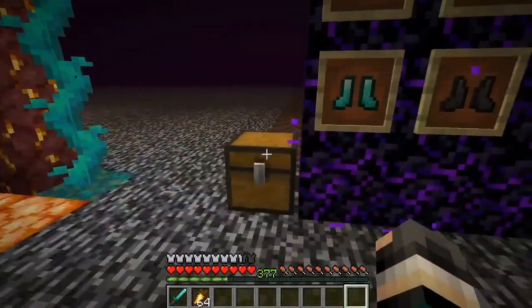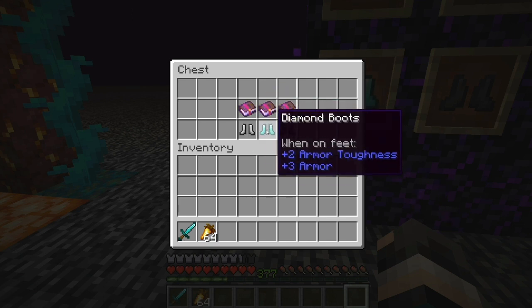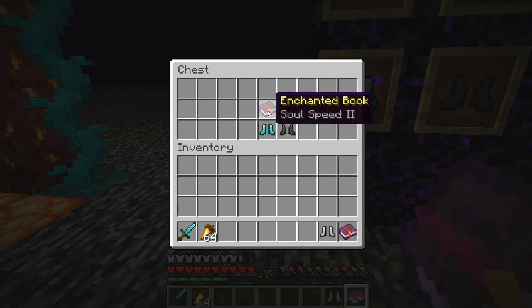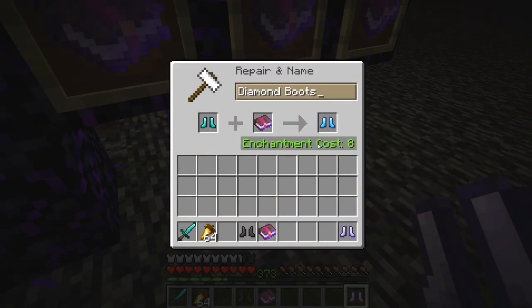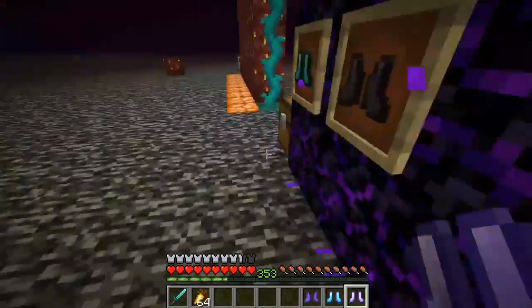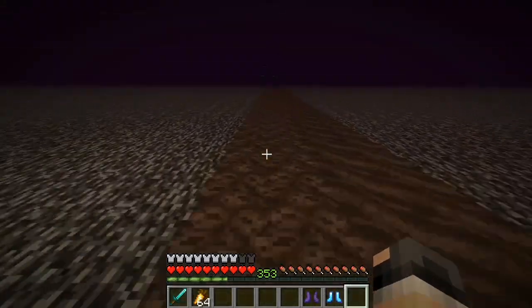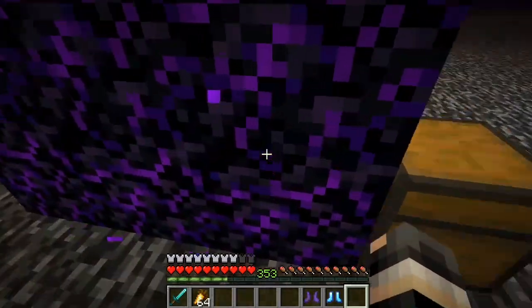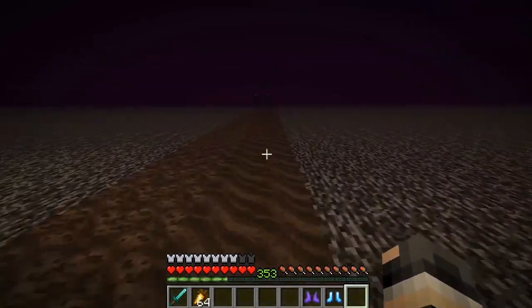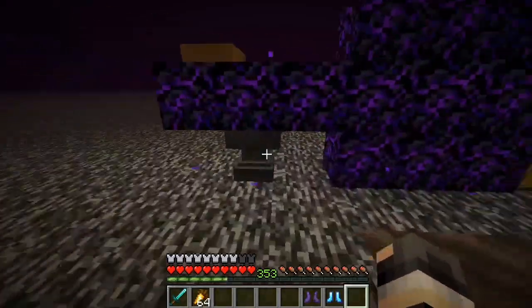The soul speed enchantment has three tiers: soul speed one, two, and three. With soul speed one, you can walk at a noticeably good speed on soul sand. It's a solid improvement over normal movement on soul sand.